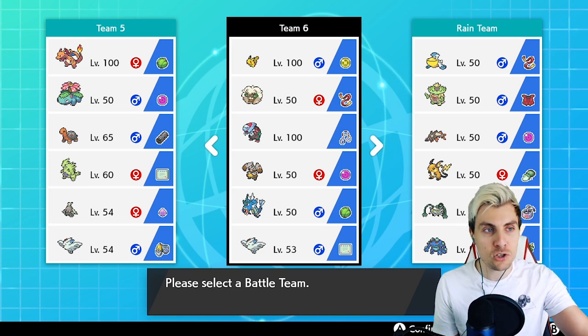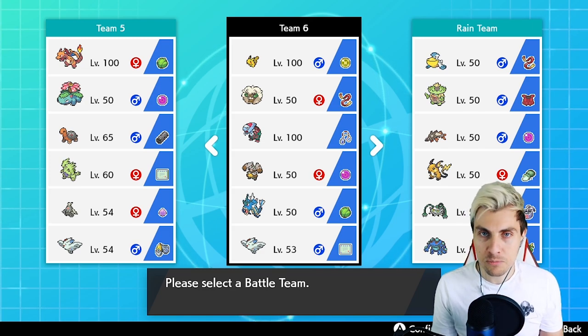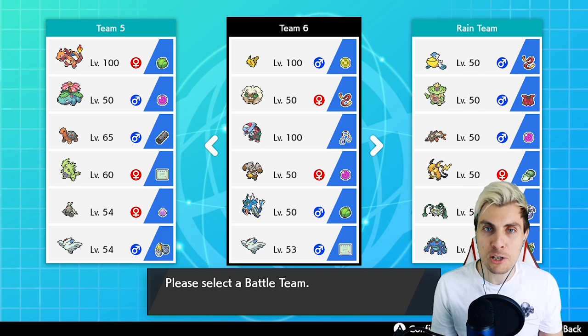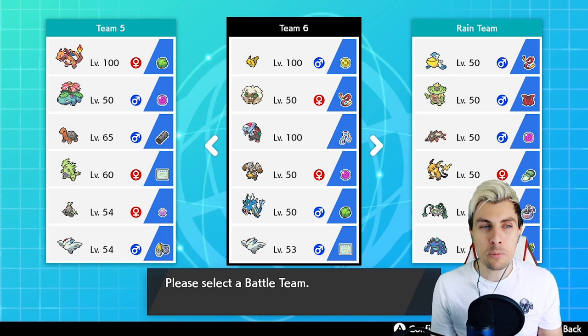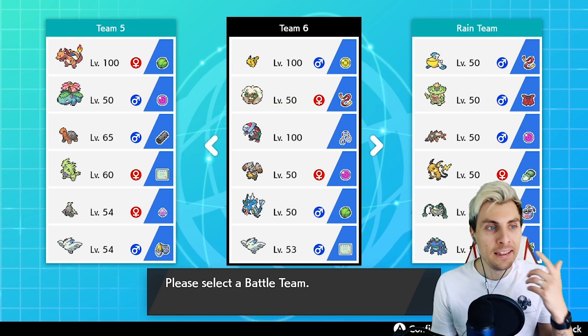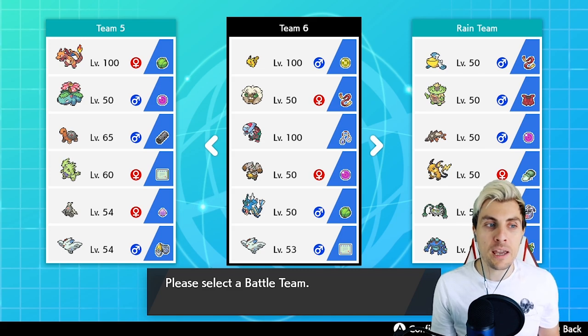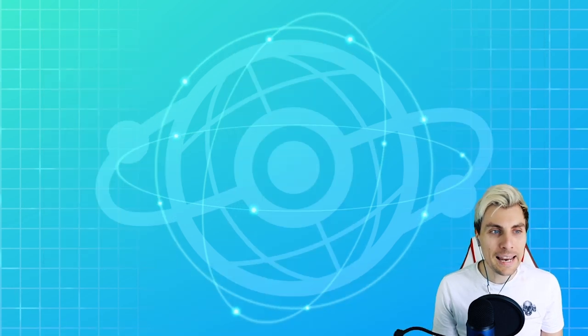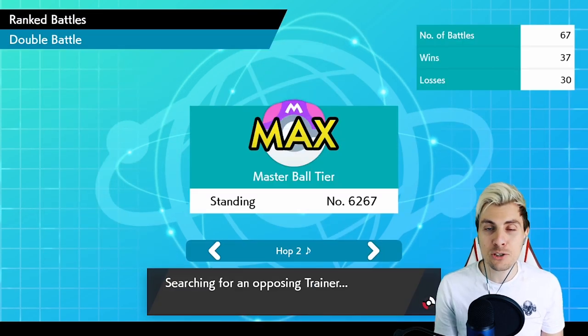We've got the Pikachu with the Light Ball, which was a pain to get — it took me ages. It doubles Pikachu's Special Attack and Attack, so we'll probably be going more Special Attack. We've got extra speed control support from the Whimsicott, then Dracovish, Diggersby, Gyarados and Togekiss making up the rest of this squad. It's going to be a lot of fun.